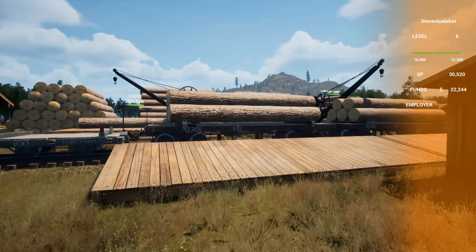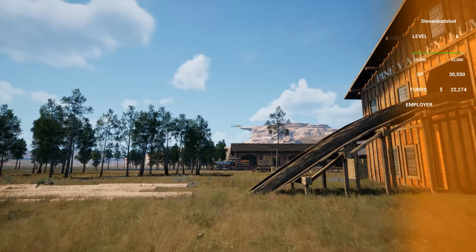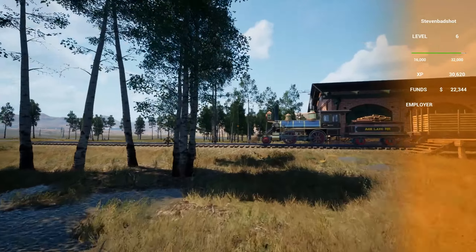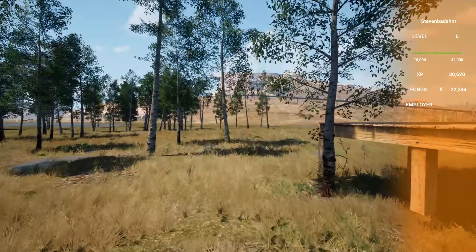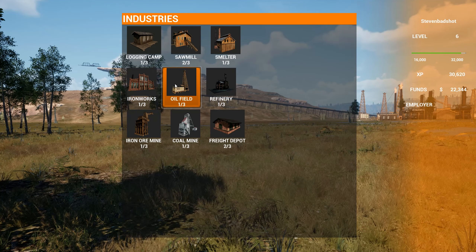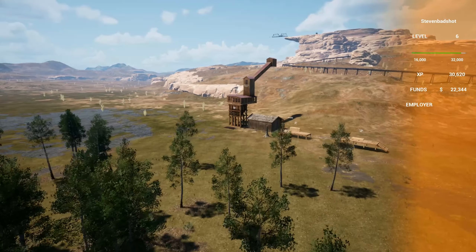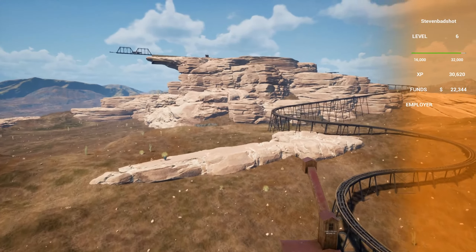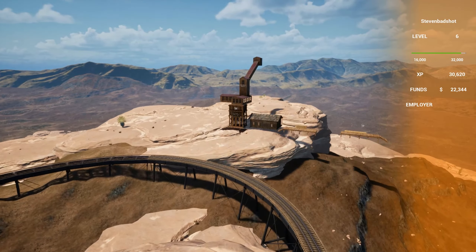Some of you might have noticed there is a track going up there. I went to the top of the butte. How do you get there? Well you can run and climb but it's quite long and difficult since this is top speed right here - as you can see it's not very fast. However, if you go out to the building menu and grab an industry - any industry, let's say an ore mine - well we need to place this somewhere.